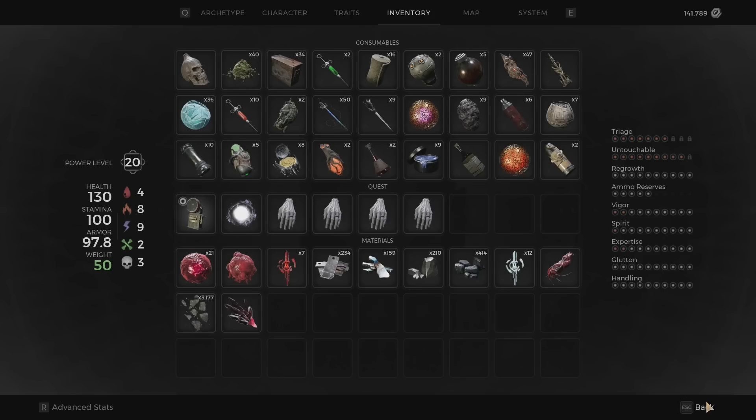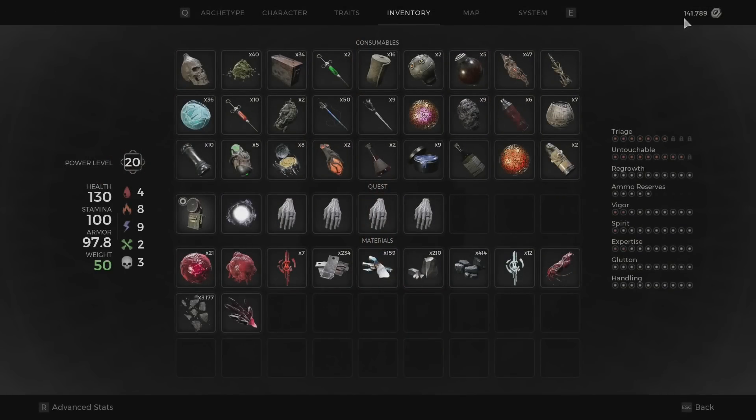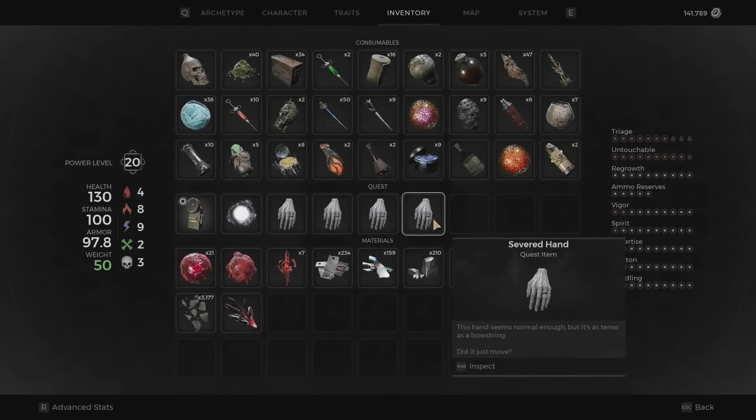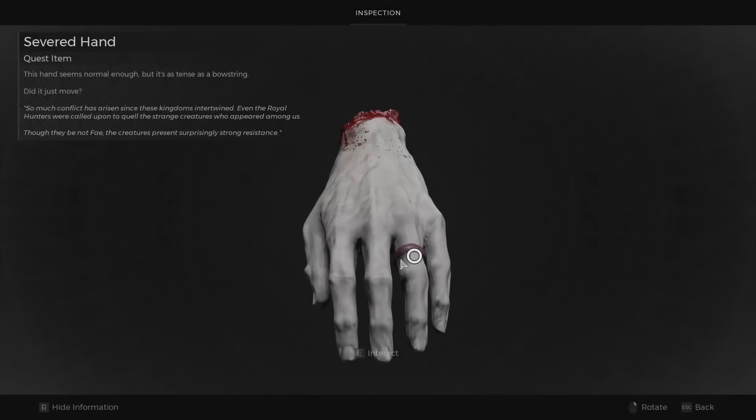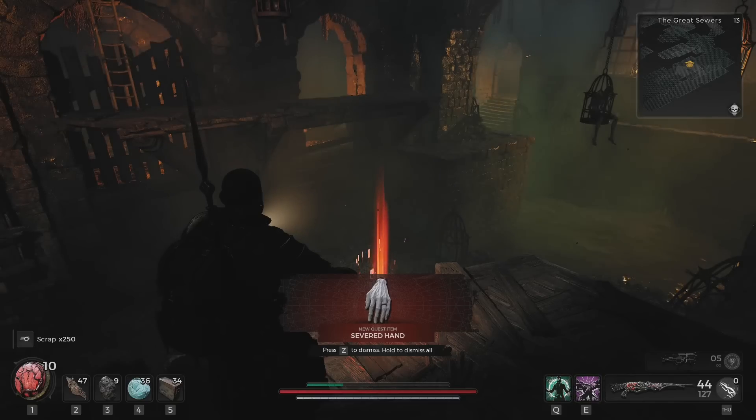You get Ring of the Damned here and because you have it you gain scraps. So I have 141, then 1780 — click it, get it — and 250 scraps, because it's a ring.